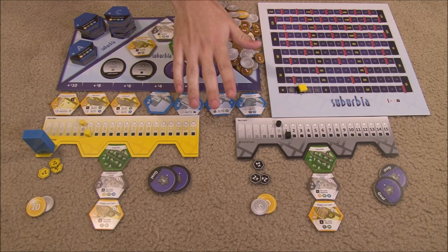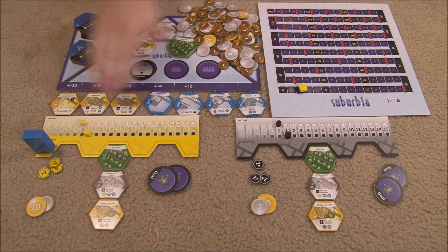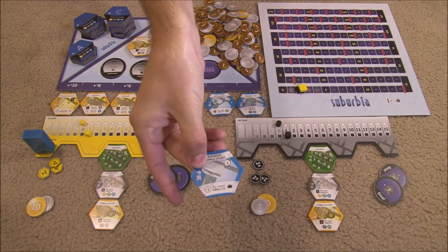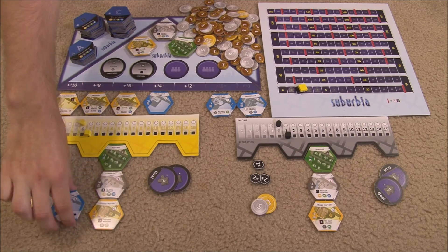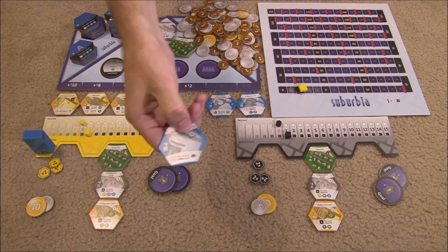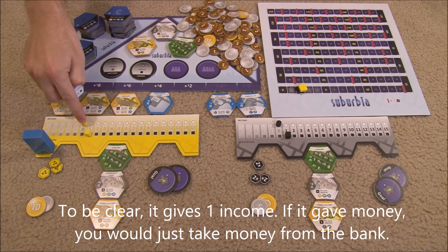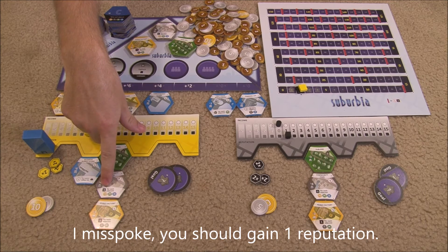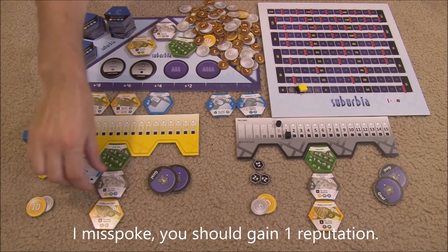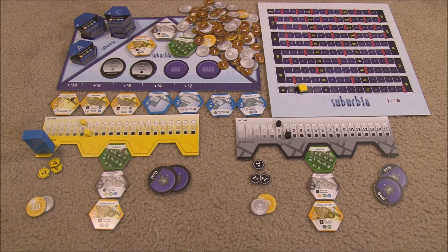In the first phase of a turn, a player decides whether to place a tile or an investment marker — they can't do both. If they choose to place a tile there are three options. The most common is to take a face up tile from the real estate market by paying the tile's cost plus its position cost. For example, a tile costing eight in a position costing two would cost ten total. You place it adjacent to tiles you already have and immediately make any adjustments — such as gaining income or losing reputation for adjacent building types. You can never adjust above 15 or below negative five.